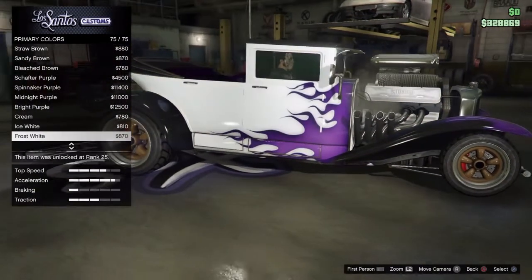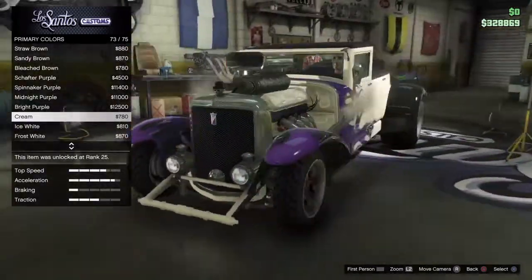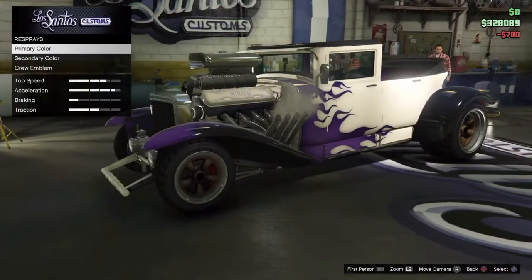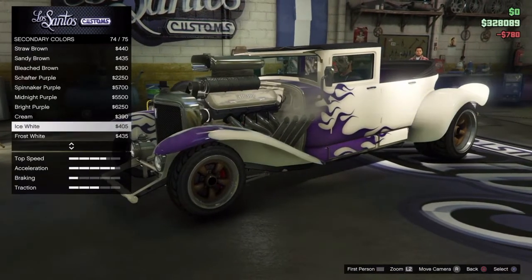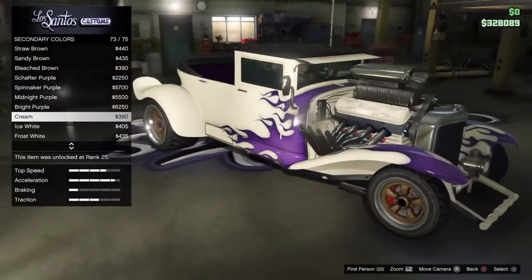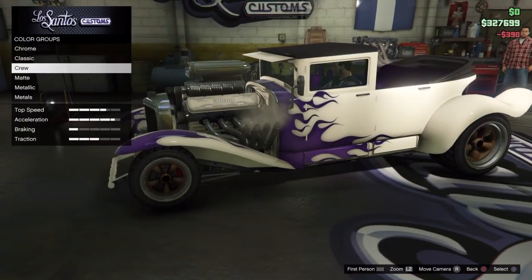Head straight to the grille. I'm going to go for a creamy colour because I like the look of that. And a second colour, I think I'm going to go for the same colour. I like the colour.